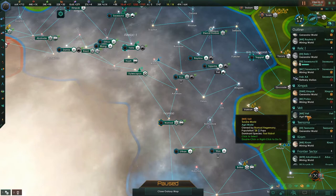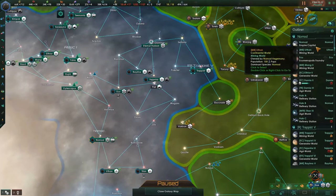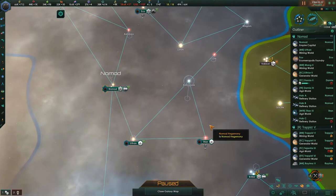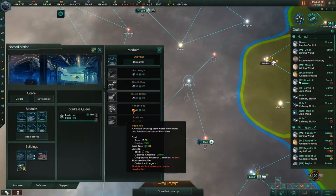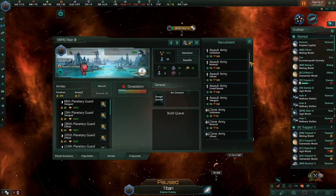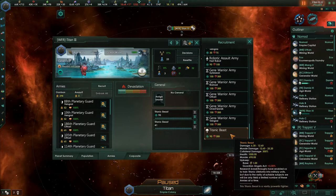The frontier sector is not set up yet — we need to get our frontier sector set up. Right here, Titan. Let's go to this planet. We're not collecting trade from that thing — change one of these to a trade hub, because I'm building ships in most other places and I want to grab Titan's trade. On Titan we can recruit a bunch of cool stuff: Gene Warrior Armies, Titanic Beasts. I can recruit three of them — nice.